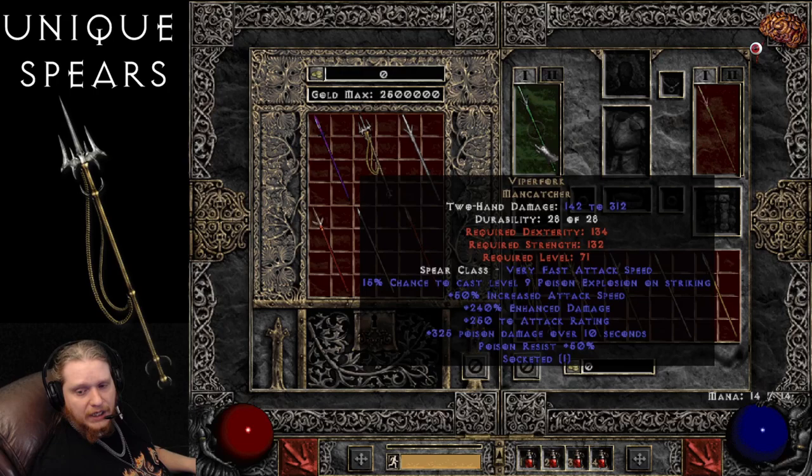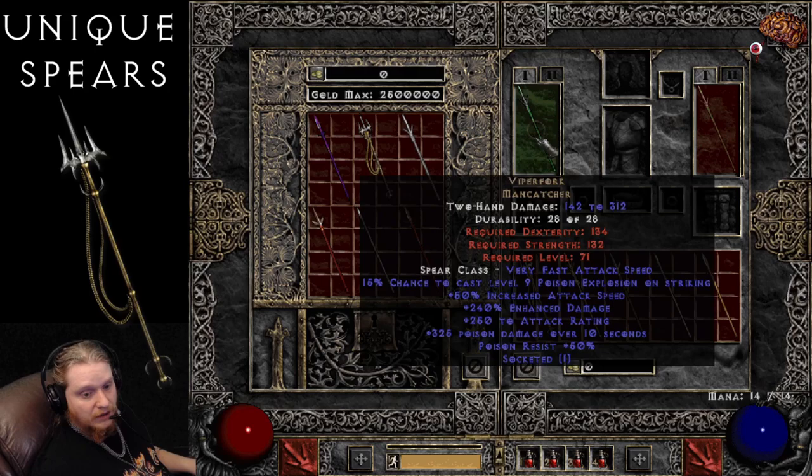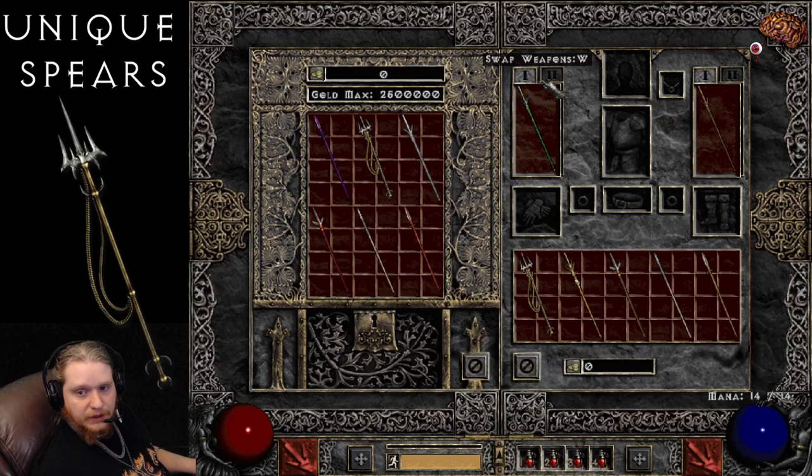Next on the list is the Viperfolk Mancatcher at 142 to 312 damage. Very fast attack speed and a level 71 requirement. This one is 190 to 240% enhanced damage, 200 to 250 attack rating, so variable there quite a bit. 50% increased attack speed, so a very, very fast weapon. 325 extra poison damage over 10 seconds — kind of a theme going on here with extra poison damage between these two. Poison Resist 30 to 50%. 15% chance to cast level 9 Poison Explosion on Striking, which is weird — that means there has to be a dead body nearby for it to trigger, because Poison Explosion is the one that explodes the corpses. Not sure what I would use that on, to be honest.